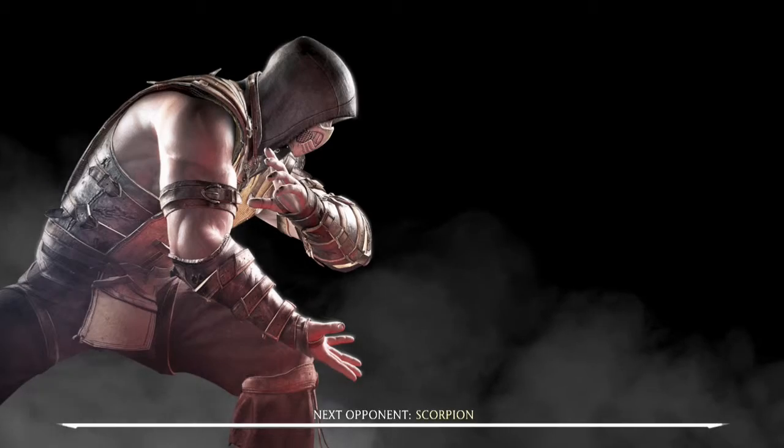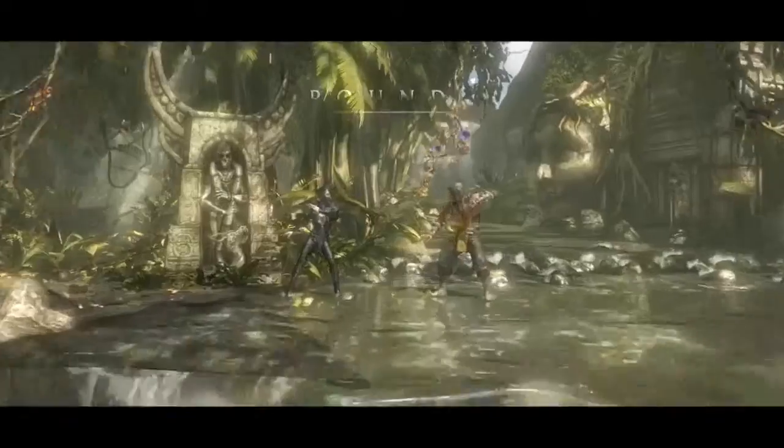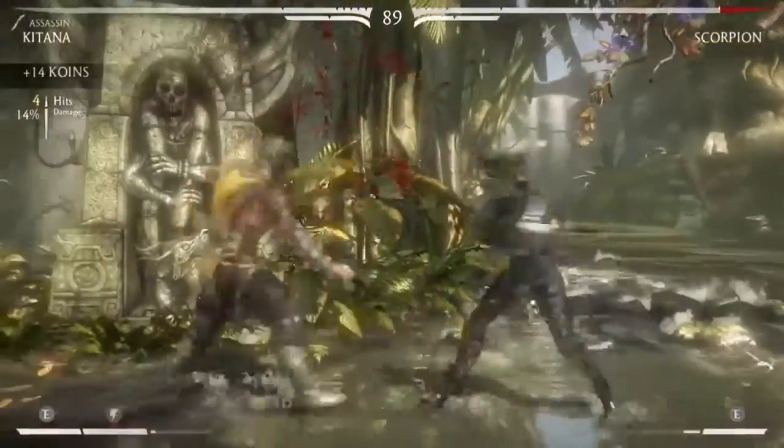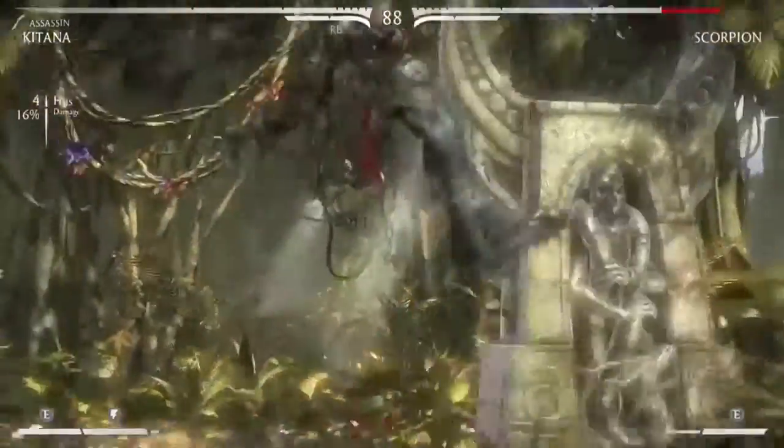What's up guys, Psycho here with the tutorial slash achievement guide. As you all know, this week's Premier Tower is MK1, and for those who don't know, this is a secret fight that you can do against Reptile in this specific tower.